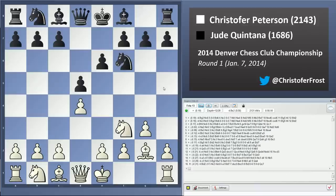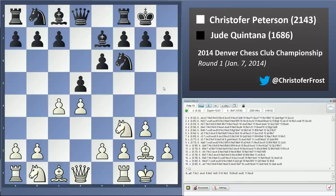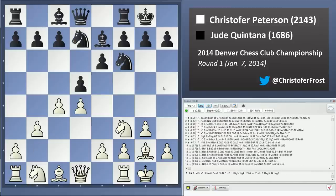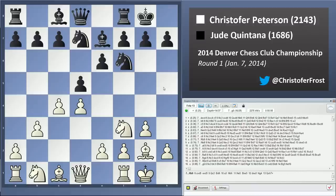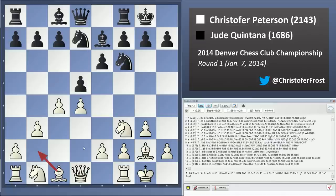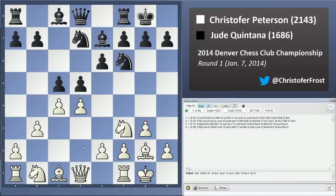So, Nf6, Bg2, Be7, castles, castles, c4. Now it's officially a closed Catalan position. Nbd7, b3. Not being a diehard opening theoretician, I can't tell you how popular or good this move is — I simply want to fianchetto my dark-squared bishop. My play is going to be slow, but hopefully it'll be powerful. c5 is a good move; it's just challenging the center. There's no reason to let white keep this gigantic center pawn on the board.